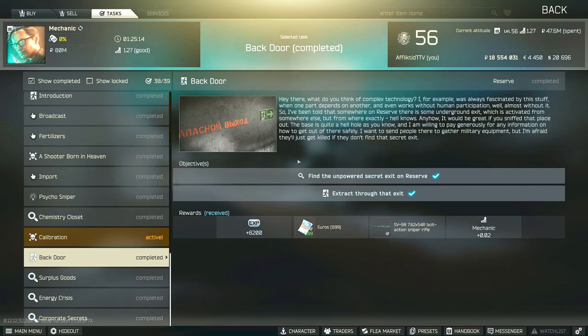Hey guys, this is a mechanic task guide for Backdoor. For this task, we have to find the empowered secret exit on Reserve and then extract through that exit.